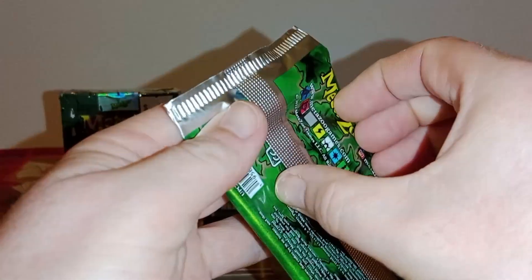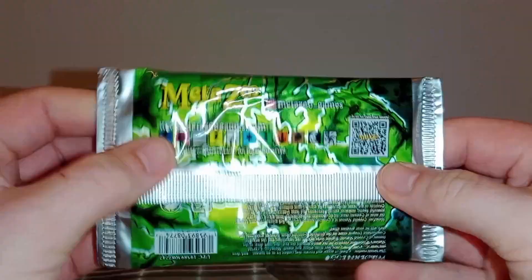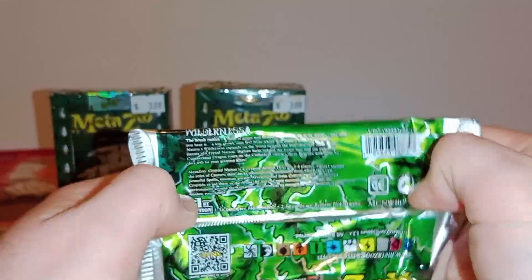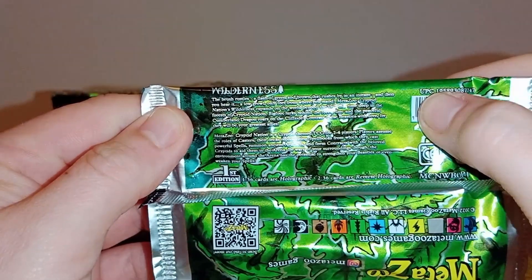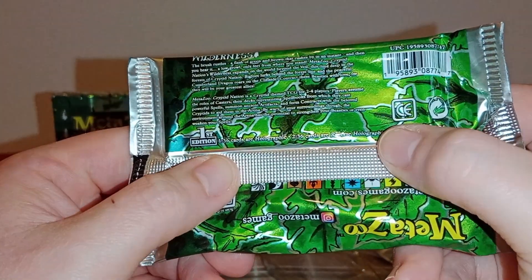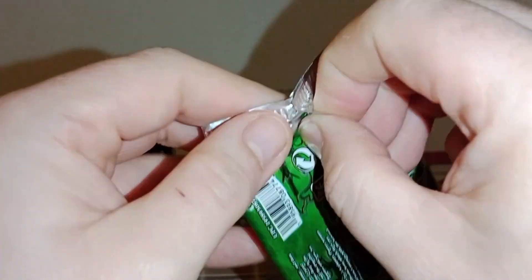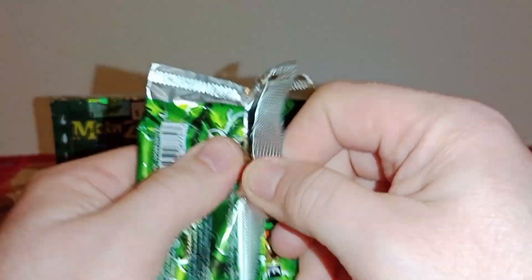MetaZoo — it shows you all the icons on the back. QR code for whatever reason. 12 cards. So, holographic cards are 1 in 36 and reversibles are 2 in 36 — so that's 1 in 3 foils per booster, same as Pokemon. Well, those cards are worthless these days.